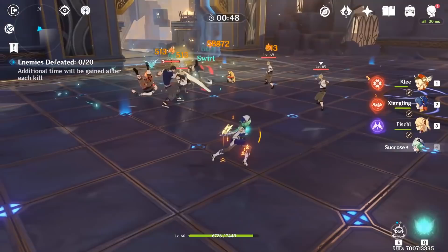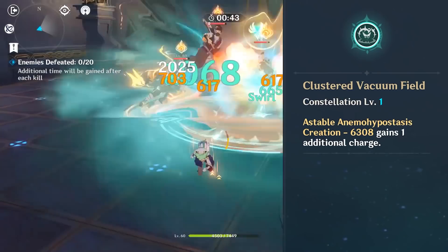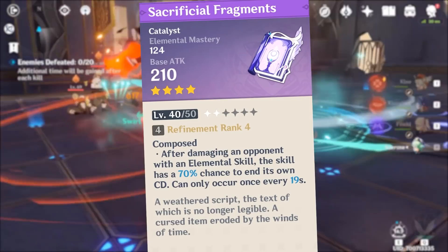Speaking of great catalysts, one of the biggest drawbacks with Sucrose is her elemental skill. If you don't get lucky and unlock her first constellation, she will only have a single charge. One weapon that can fix this problem is the Sacrificial Fragments — even at first refinement it gives a 40% chance to reset your elemental skill after using it, and it also provides elemental mastery.